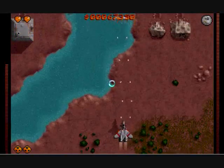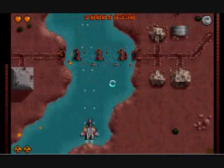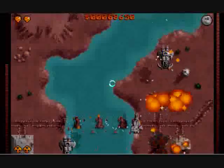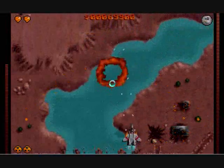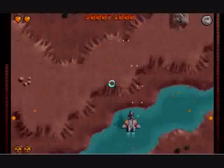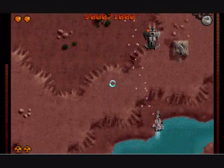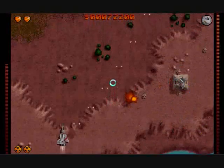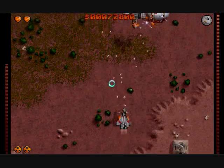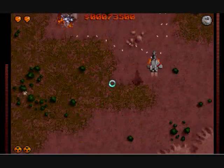That's pretty much the same thing. It locks onto them and shoots directly at them. And if you're shooting at them yourself, it like doubles the damage — they've got like four miniguns shooting at them.